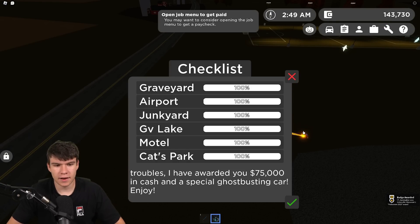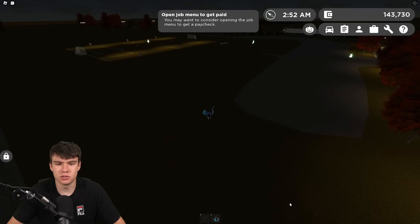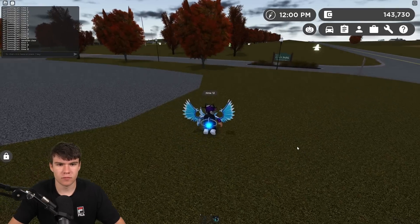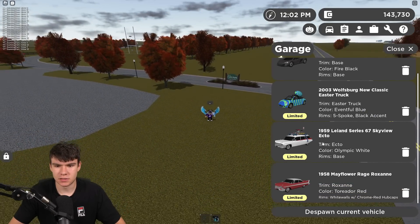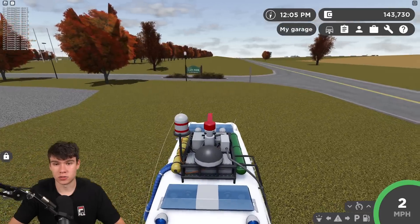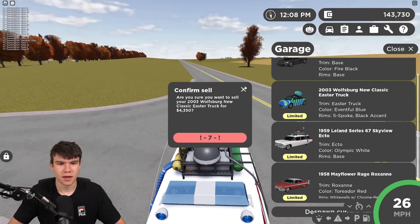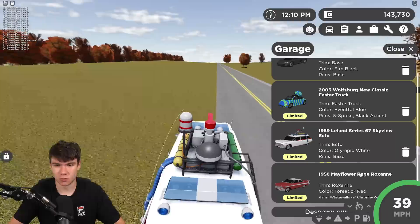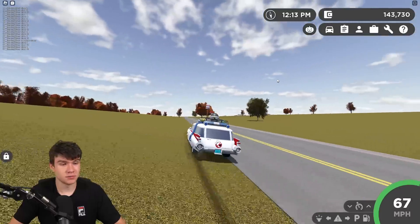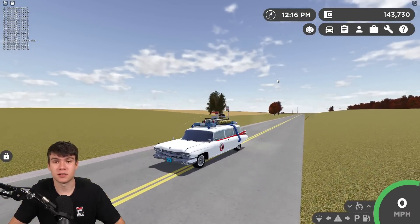I've completed it — got 75k cash and a special ghostbusting car. As soon as you get 100%, we've gone ahead and solved the quest, which is pretty cool. This is what the car looks like, and you get free 75k cash. If you sell the car, you get 25k cash. That's pretty much how you complete this Halloween event inside the game. Like and subscribe for more.